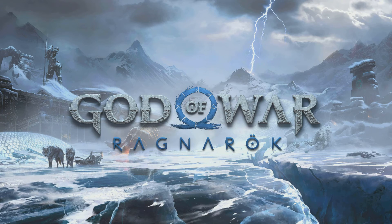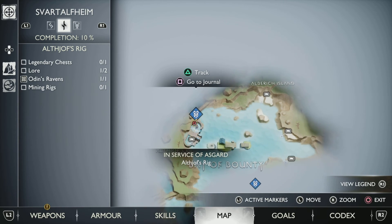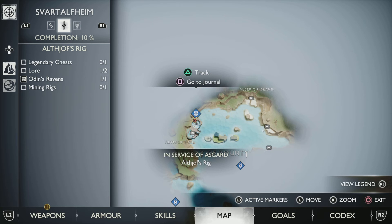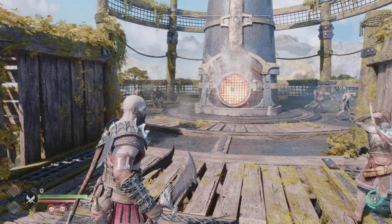Hi everyone, it's the Trophy Huntress here and in this video I'm going to show you how to access one of the Nornir chests in God of War Ragnarok. This chest is found in Svartalheim and you will come across it in the 'In Service of Asgard' side mission.